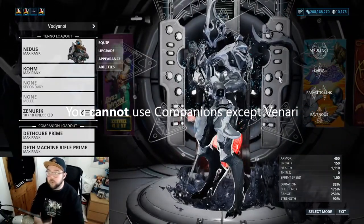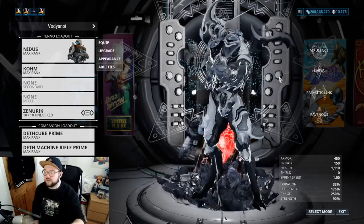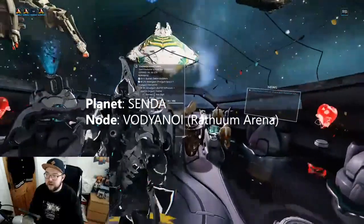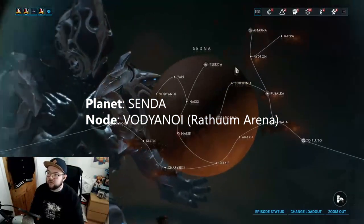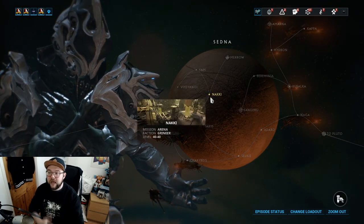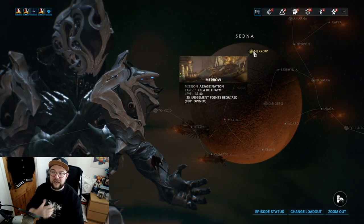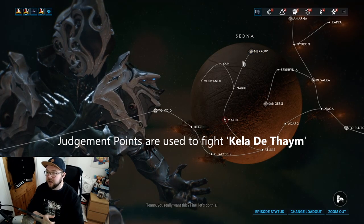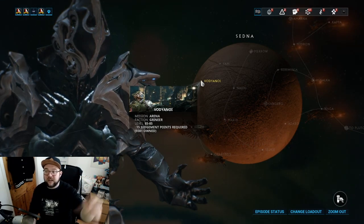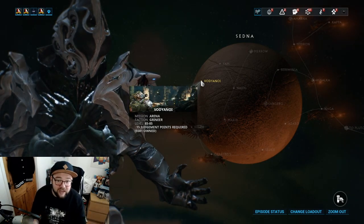The Mod Drop Chance booster, Pilfering Strangle Dome, and Necros's Desecrate all affect the endo drop rate. The node you're looking for is on Sedna — it's called Vorjanai, near the top of the map. You may have to complete Nakki first. As you keep doing these runs you'll accumulate more Judgment Points, which will let you farm out Kela De Thaym. I've got 9,000 points myself and get 15 points every run — so hopefully this guide has helped you out.